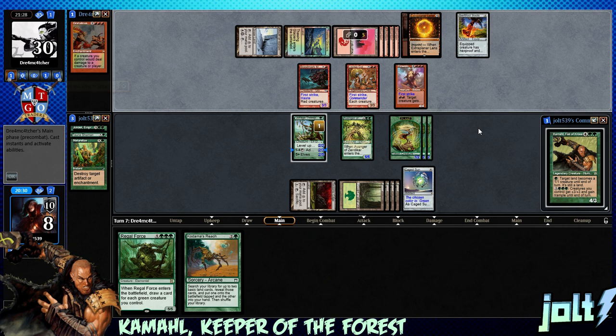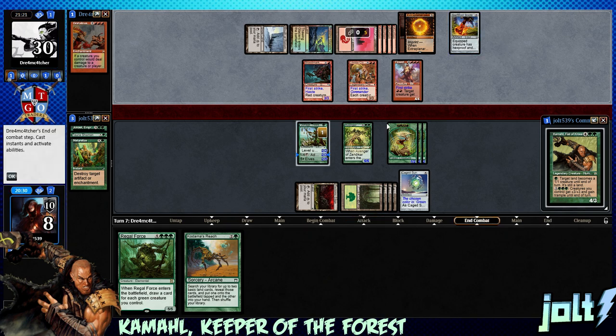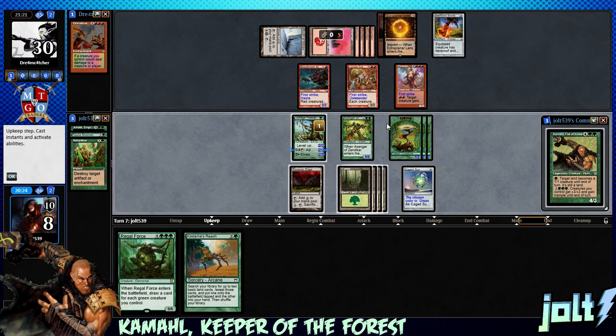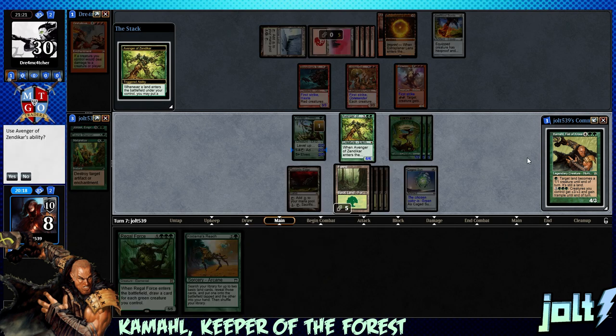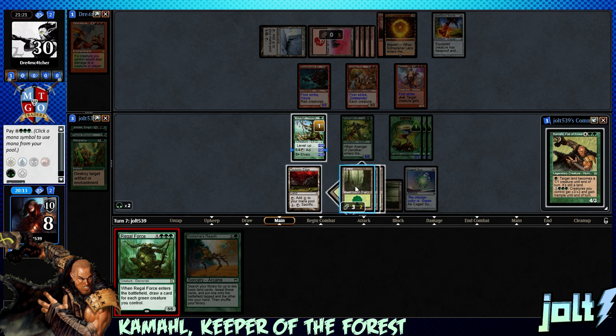We're looking at seven mana - hopefully we can leave as much stuff intact and draw more cards off Regal Force. Avenger of Zendikar is a six-six so we're good. Thawing Glaciers going back down - draw another Forest, definitely take that. Get a plus one counter on all our plants, make them two-threes. Now let's go for Regal Force - one, two, three, four, five, six.